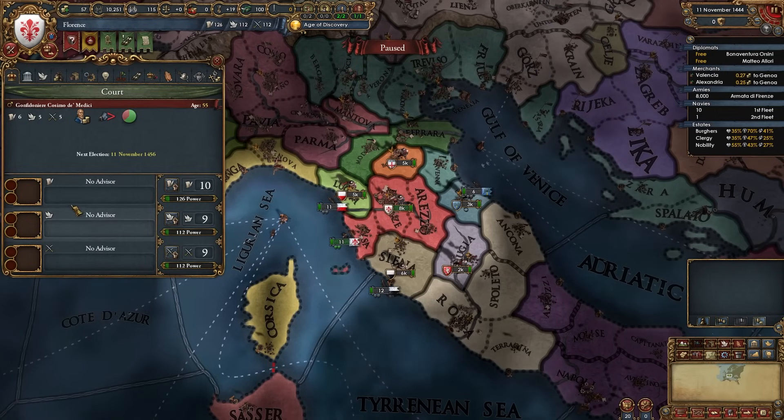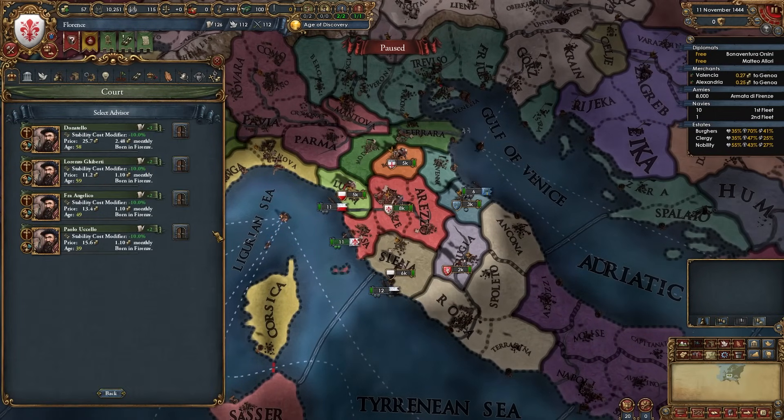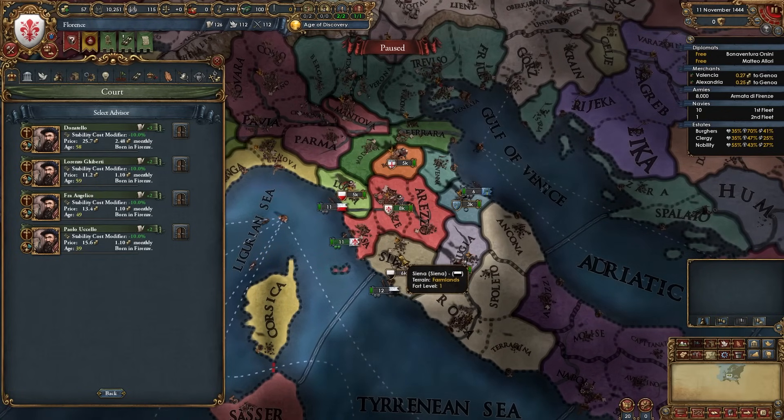Give the clergy religious state, clerical advisory council, religious diplomats, and clerical education. Give the nobility primacy of the nobility, increased levies, and aristocratic councillors. Give the burghers land of commerce, patronage of the arts, and commercial advisory board — but not indebted to the burghers yet, since we can't have any loans for the Personal Diplomacy mission. Then seize land. You'll notice as Florence you have a ton of stability discount advisors scripted at the start — even Donatello is in there.